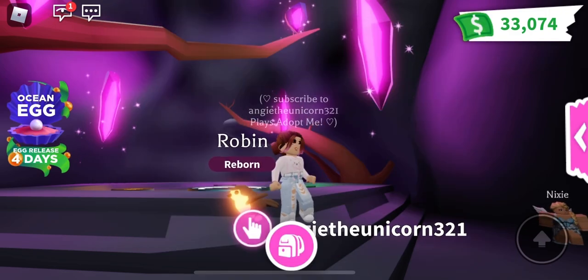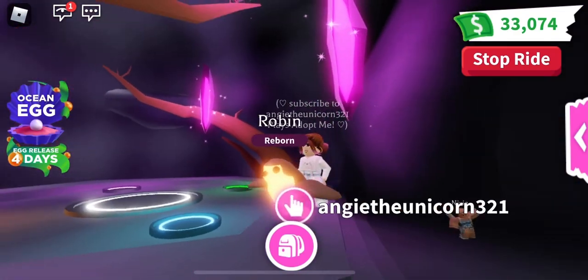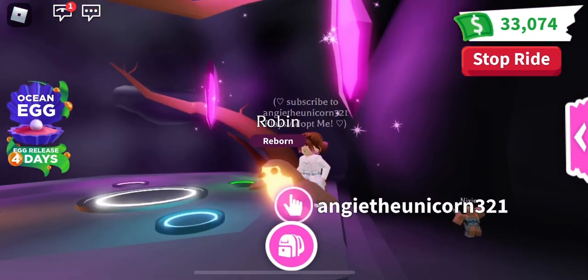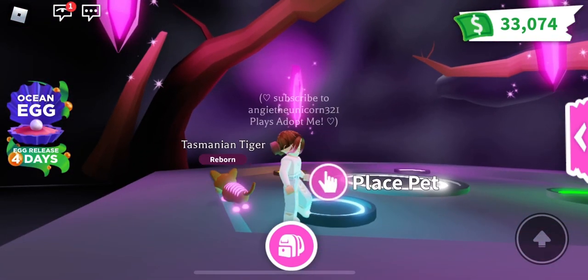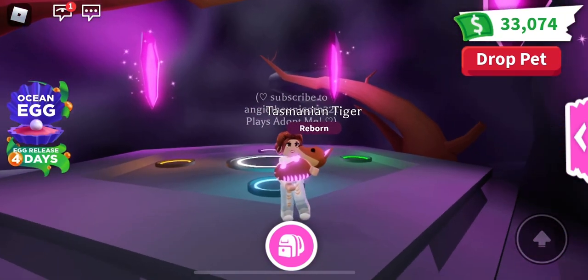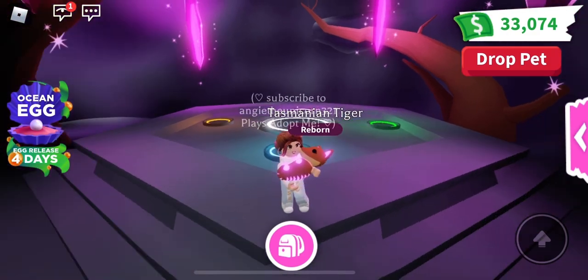Two more neons, guys — you guys saw me make the neon robin. Rob the Robin doesn't have a name either, so please comment down below if you have a name for the neon robin. And last but not least, my neon Tasmanian tiger — I love that it's pink, it's so cute! Oh my gosh, look how cute that is, guys. Comment down below a name for my neon Tasmanian tiger.